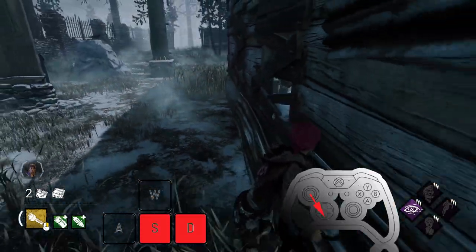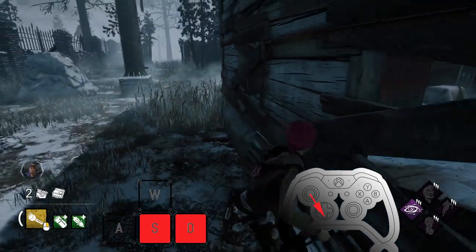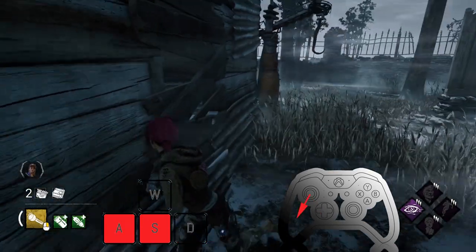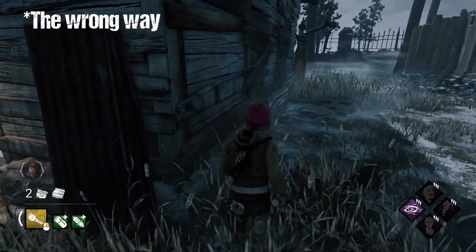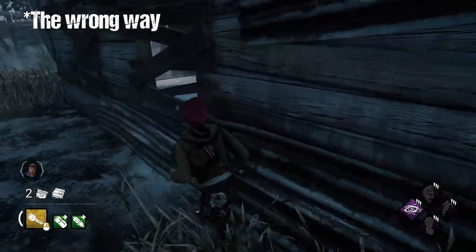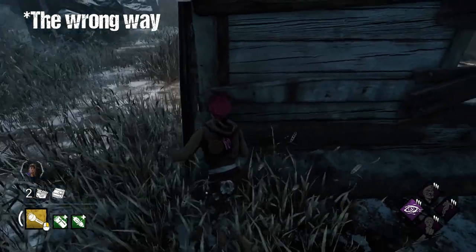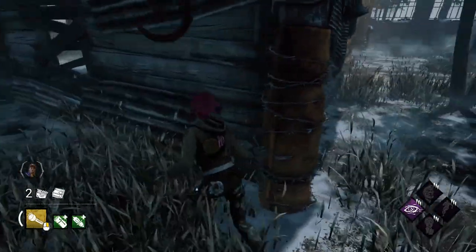It's going to feel counterintuitive to hold S to run forwards, but once you get the hang of this, you'll understand why. The same applies for controller too. Pan your camera behind you and hold your movement stick down, then either 15 degrees to the left or to the right depending on which way you're running. You always want to have your A and D key or your movement stick pointed towards the wall.